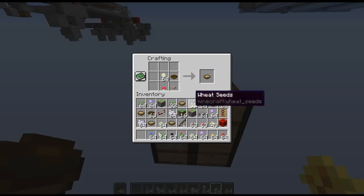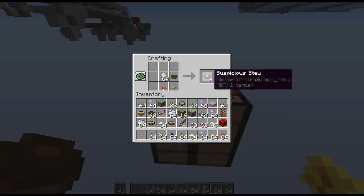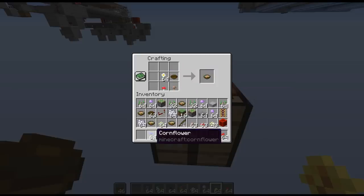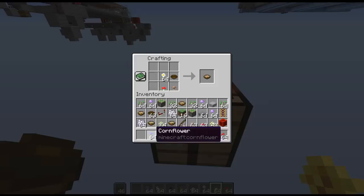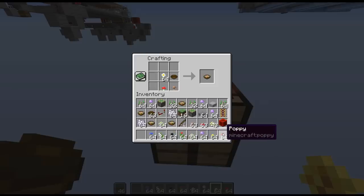So we put a daisy in here, you'll see it makes a suspicious stew, and this will give you regeneration. Using cornflower, it'll give you jump boost. Using lily of the valley, it'll give you poison. Wither rose will give you the wither effect. Tulips will give you the weakness effect. Azure bluette will give you the blindness effect. Allium will give you fire resistance. Dandelions or orchids will both give you saturation, and poppies will give you speed. The duration of the effect depends on what type you use, and can range between 3 seconds to 11 seconds.